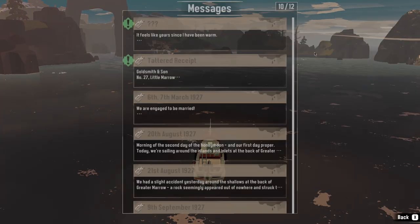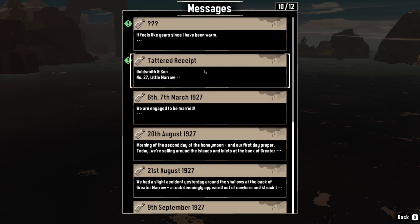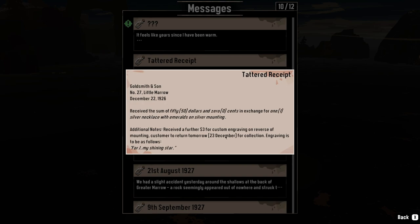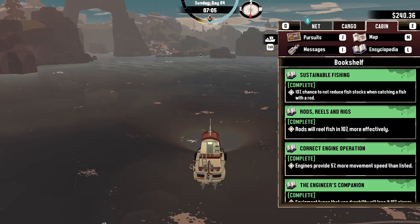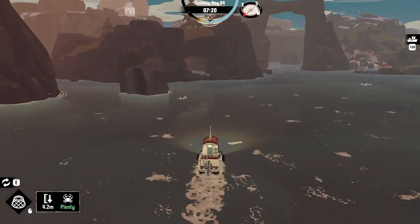The player reads some notes they'd been meaning to get to. The first is a tattered receipt from Goldsmith and Son, dated November 27th, Little Morrow — recording a payment of $50 for one silver necklace with emeralds, and an additional $3 for custom engraving reading 'For J, my shining star,' with the customer to return December 23rd for collection. The second is an undated personal note: the writer feels years without warmth, needs to know what someone thinks of them, some lines smudged out in anger, and a final declaration that they've written a letter — this will be the last one.